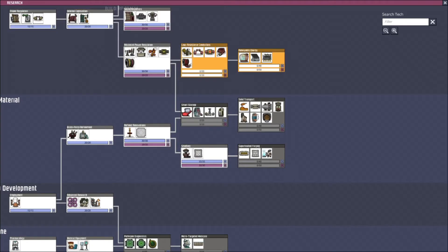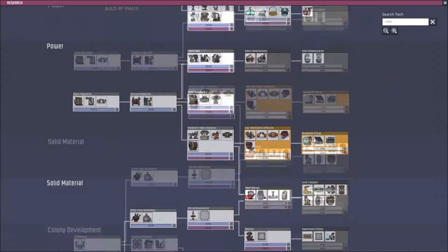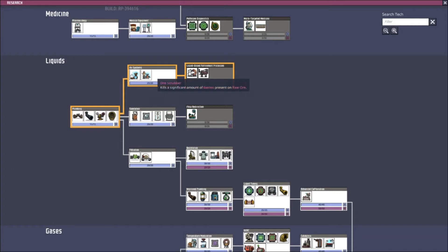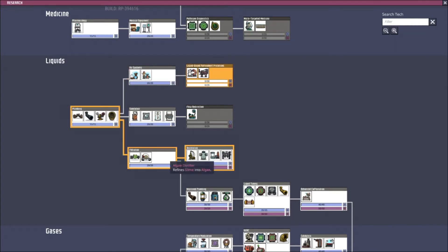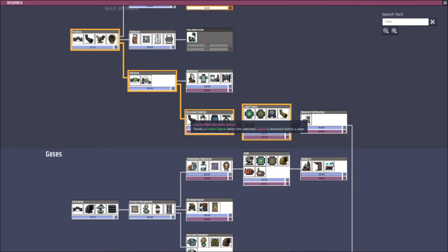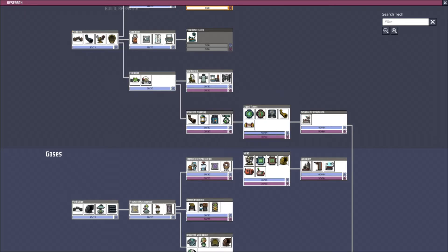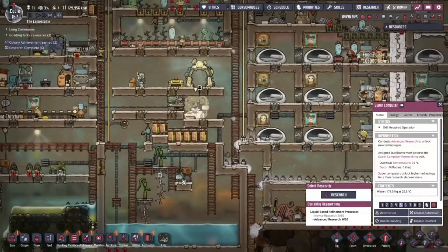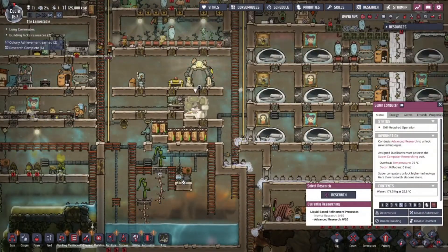Do you have smart valves yet? Is that a thing you can get? For water or air? For water — liquids. Mechanical surfboard. Desalinator actually is what I'm going to need. Improved plumbing. We have liquid pipe element sensor — that's probably not it. Liquid tepidizer, warms large bodies of liquid. I was hoping there was a valve where you could say, when pressure is over this, then you can let stuff through. No, he just needs to sit there and watch the flow to see that it's good.